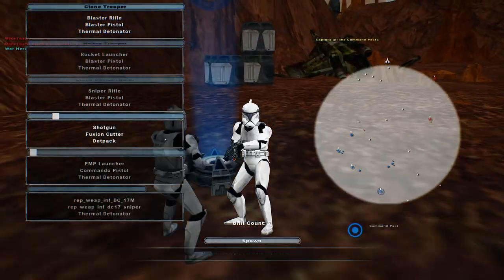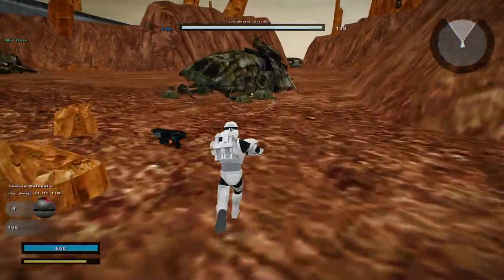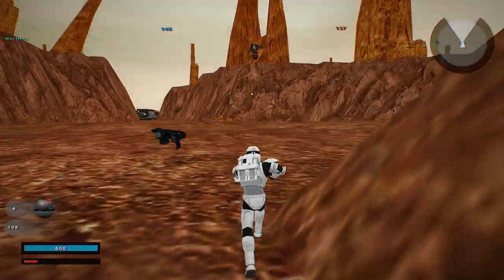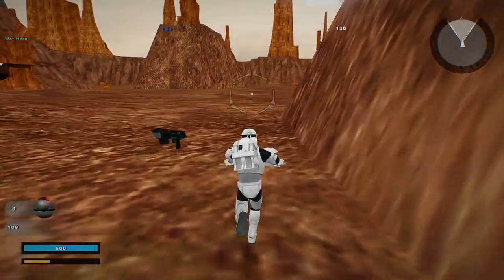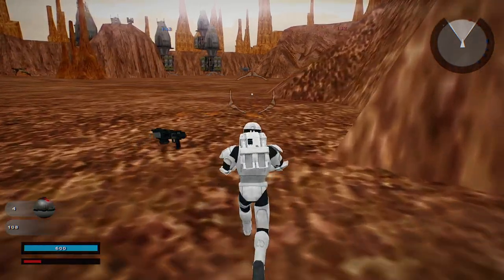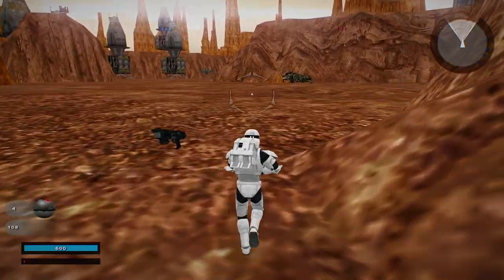We've captured a command post — their reinforcements are being taken care of. Didn't even notice there was a Republic Commando unit here; that's very interesting. Let's see if we can decrease reinforcements even further, because we have more command posts than them. Now they're going to be losing units here and there.